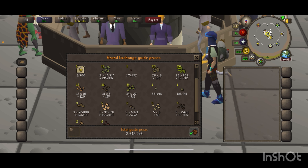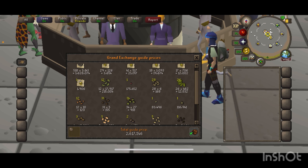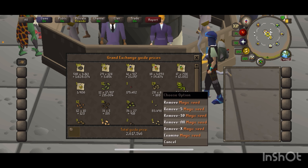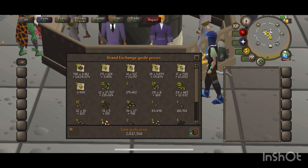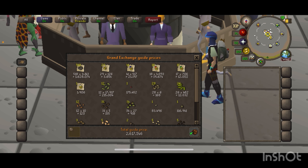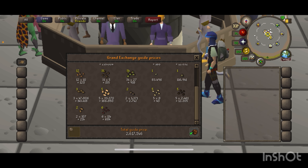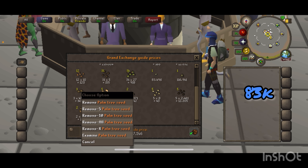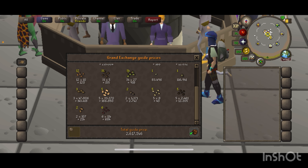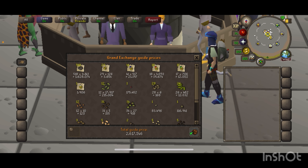Oh yeah, ladies and gentlemen, that is what we like to see — 2.8 mil! That is from one week of birdhouses, that is 500 birdhouses right there. A couple of those seeds in there worth a couple hundred k. Got the Yew, got the magic, got the celestial — or whatever you call that thing — but it's worth a lot, like 85k. That is great, that's what we like to see.